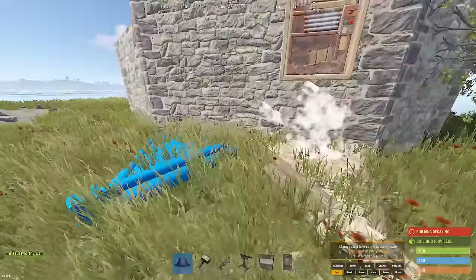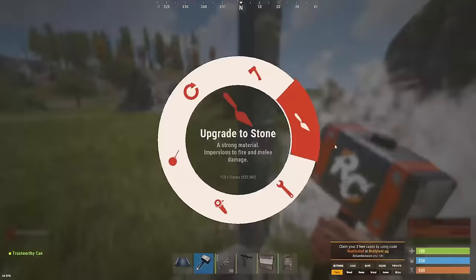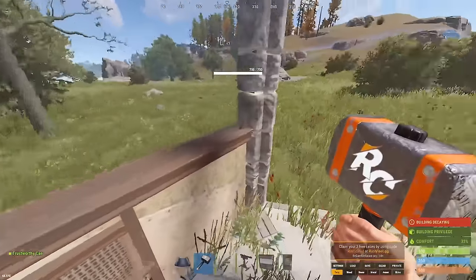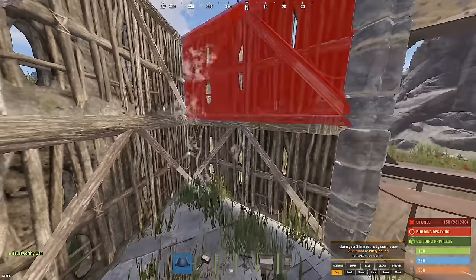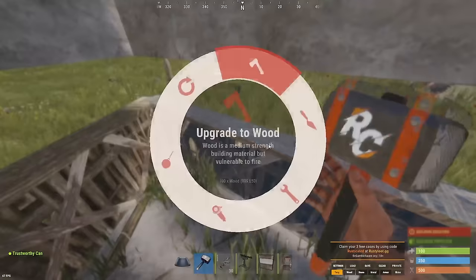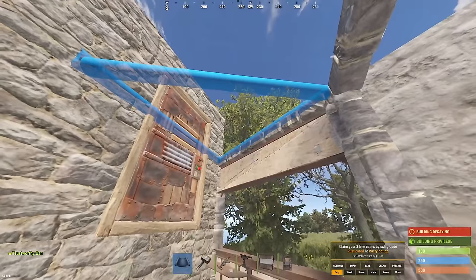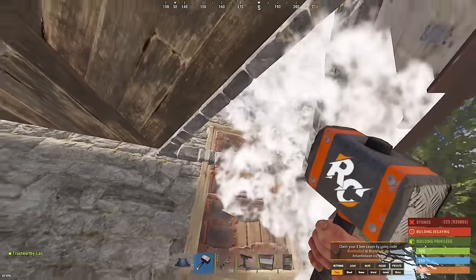Now for the grand entrance. Grab a triangle foundation and slap it on the three areas in front of the front door, then grab some wall frames and wall frame off all three sides. Grab a shop front and put it on this side and the far other side. If you don't already use shop fronts in your base design, they're super strong — stronger than a stone wall — and give great visibility. Then grab a triangle foundation, upgrade it, and do the half wall low wall shooting angle setup. Upgrade those top ones to stone, then replace the lower two half walls with low walls and stone them off. Now you have a fantastic anti-door-camping shooting angle.